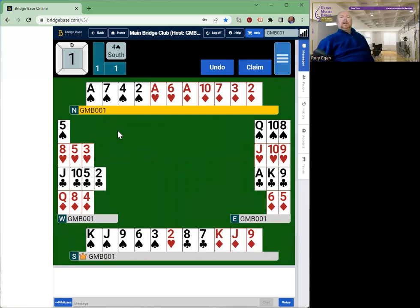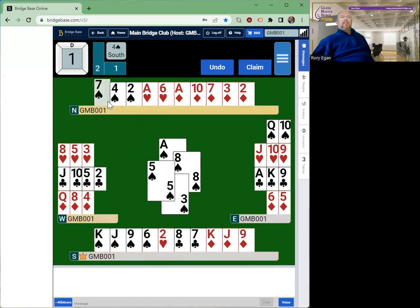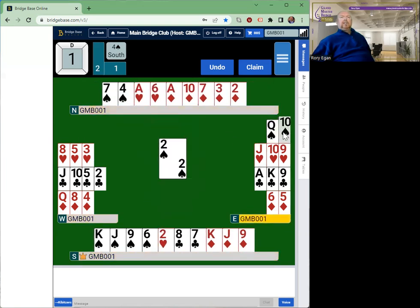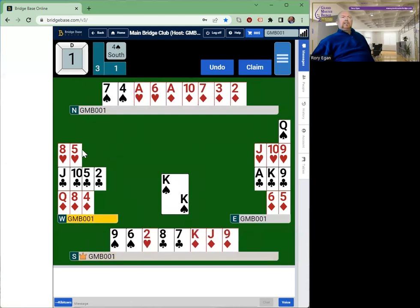They say 'nine never, eight ever' — we don't go for the finesse if we have nine of them. However, we have listened to the bidding. The bidding tells us that east has two or fewer diamonds, and it must have three spades for its takeout double bid. Since east was the doubler with opening points, it is much more likely to hold the queen of spades with three of them. So we go: ace of spades, eight of spades, three of spades, five of spades — then two of spades, ten of spades — we take the finesse. We are so right to do that, and now we take out the last of the trumps.